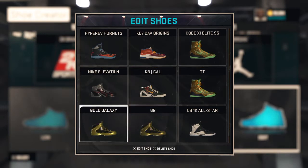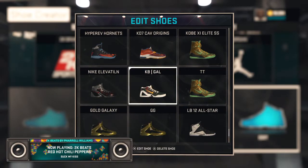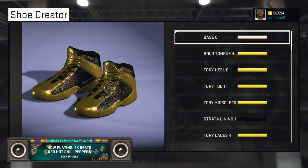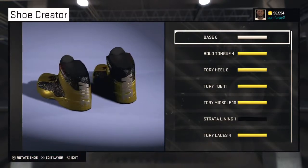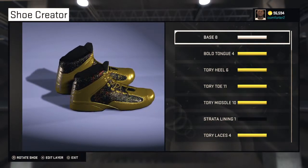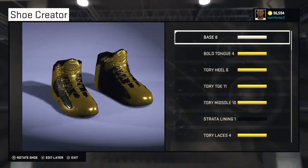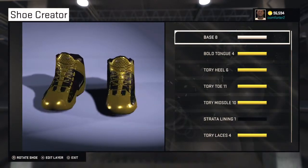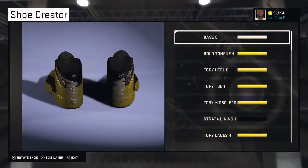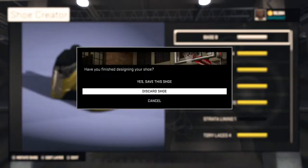These replicas are basically what I used to wear when I was trying to do the shoe glitch when the shoes didn't work in My Career. These are called the Gold Galaxies — my signature shoe that I made in My Career when they gave me the opportunity. It's a glitter effect with gold on it. I've got the Nike on the back, the Nike symbol up top, and they say Galaxy because of the galaxy design.